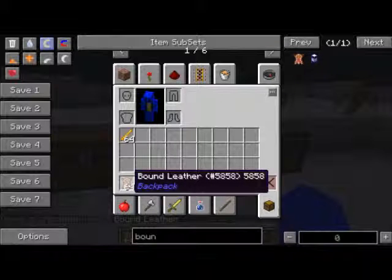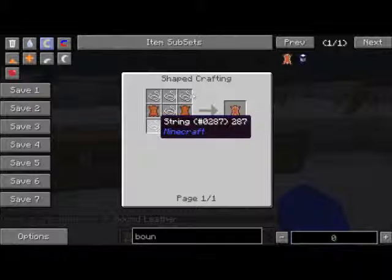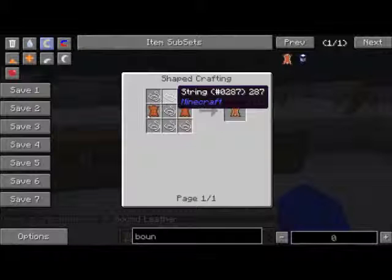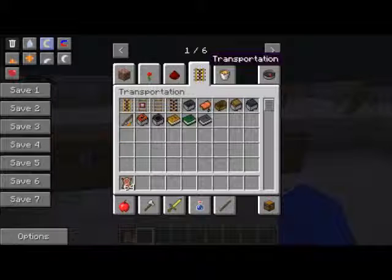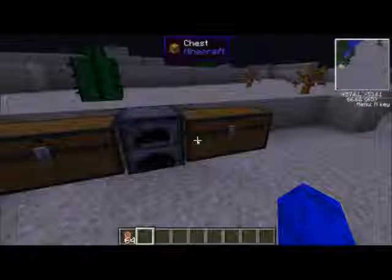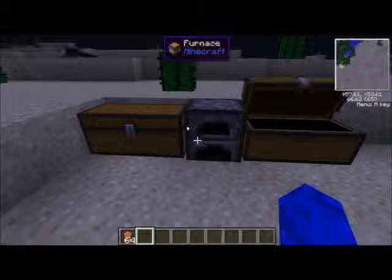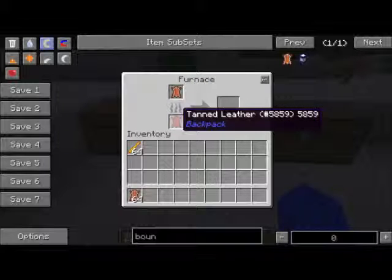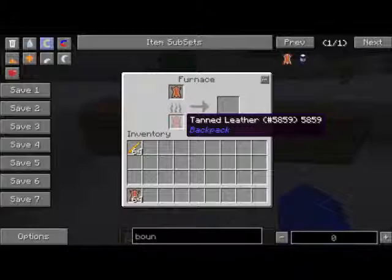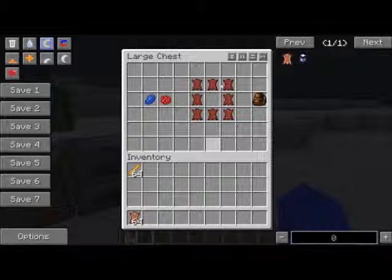You make bound leather using seven string in an eye-like pattern and then two leather on the sides. Once you've done that, you put it in the furnace and smelt it to get tanned leather.